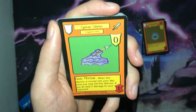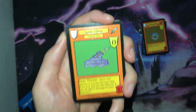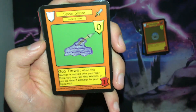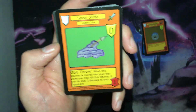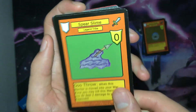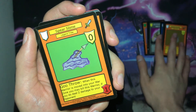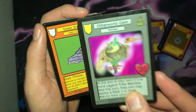Next we have another card for the slime archetype. The slimes were an archetype from set one that all revolved around moving into the war zone, and the slimes of set two are no different. We have Spear Slime — it is a rank zero warrior with one power and the Goo Throw ability: when this warrior is moved into your war zone, you may kill this warrior; if you do, deal two damage to your opponent. So Space Tribe isn't the only tribe that can burn your opponent now. Also note that it counts for your kill count in Other World Gate.